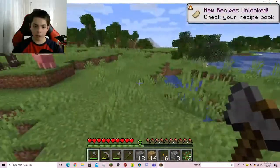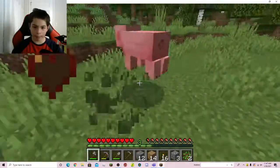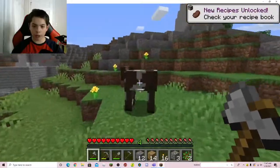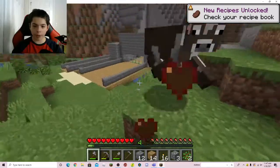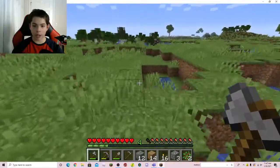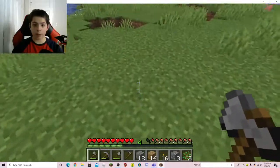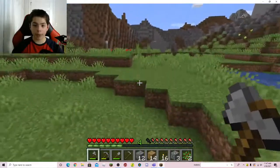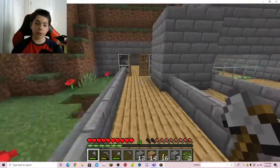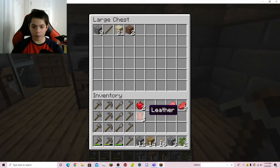Alright, I think that's enough. I'm gonna come over here and kill some animals. Thank you very much. I know some people don't like that the only way to satisfy hunger in Minecraft is through food and killing animals. But steak actually comes from cows and pork chops come from pigs — just like in real life, which is almost how it works. Alright, we got two apples, that's not bad.